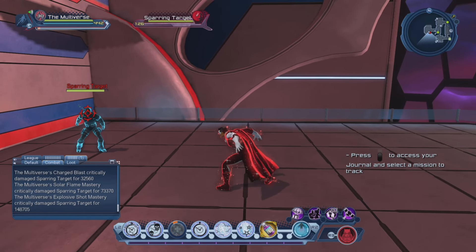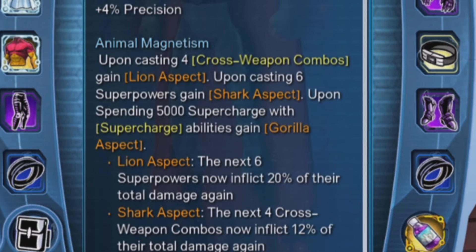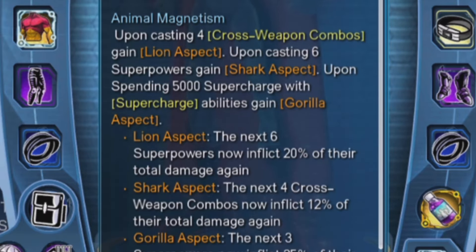Here you can see we've activated the artifact. There are three different aspects with the artifact that we can activate. If we use four weapon combos, we'll activate the lion aspect as you just saw. And if we cast six superpowers, we'll gain the shark aspect — we'll see that in just a second.